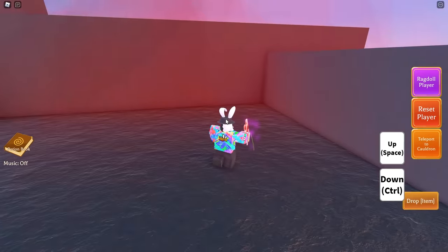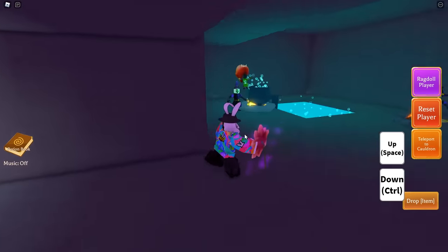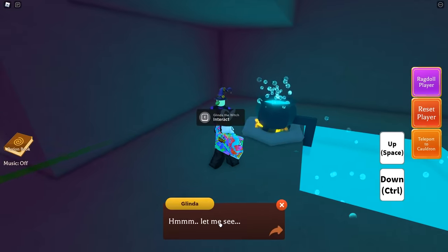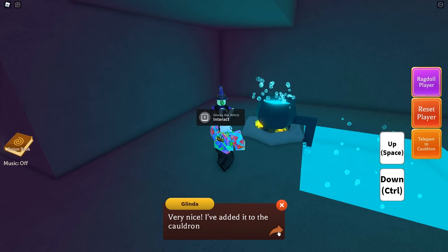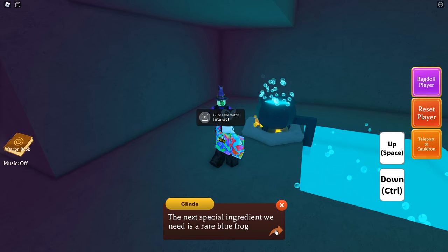This one is obviously extremely self-explanatory — just make your way to the very top of the volcano and right there you're going to find the lava flower. Go ahead and make your way back to the witch, talk to her, and now you will say 'yes I have it here.' She says: 'Let me see — very nice, I've added it to the cauldron.'